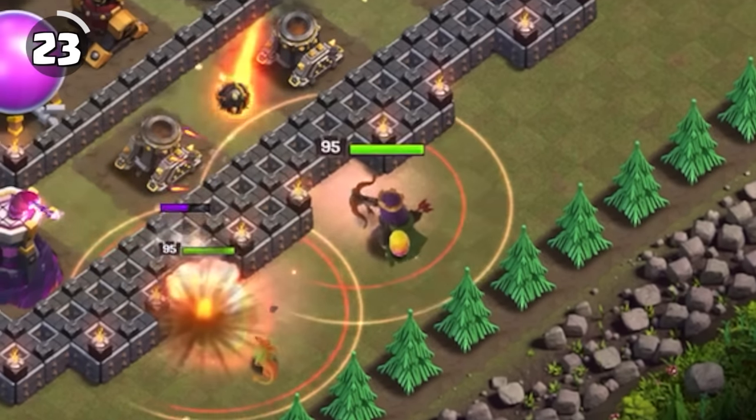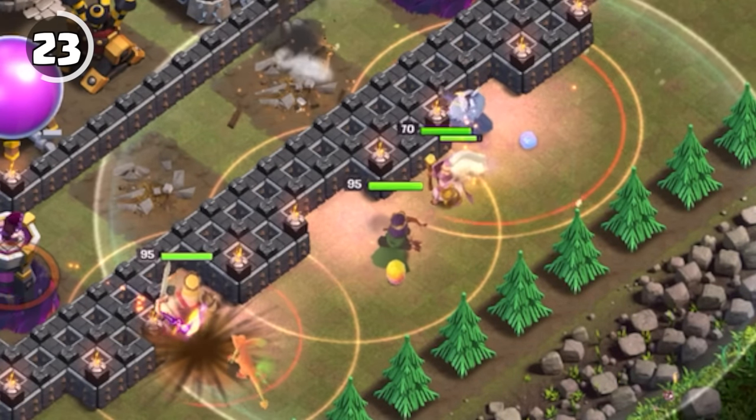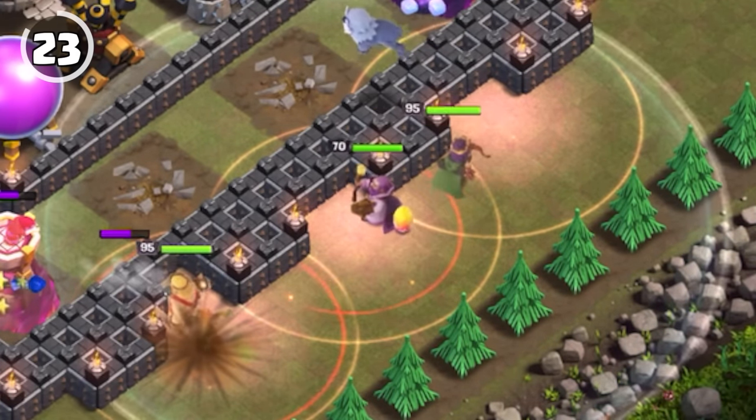In the Goblin map Magic Practice, there are shrink traps surrounding the walls, which was a temporary trap available in 2017.